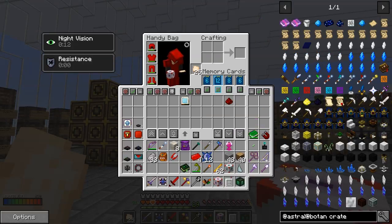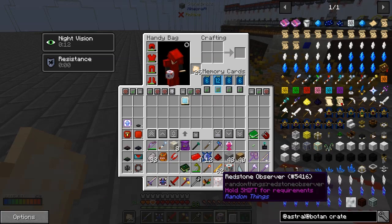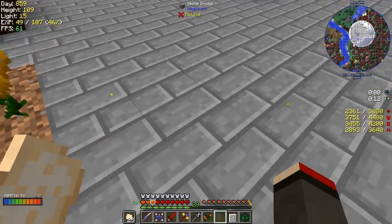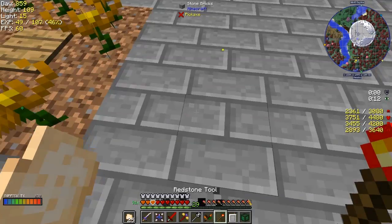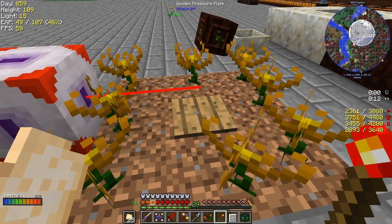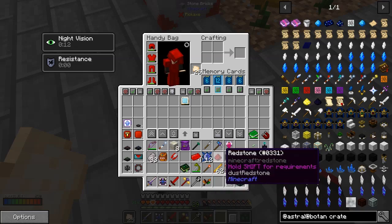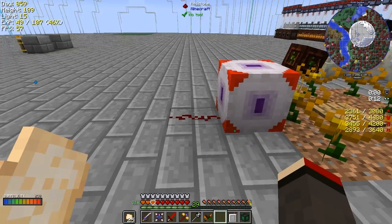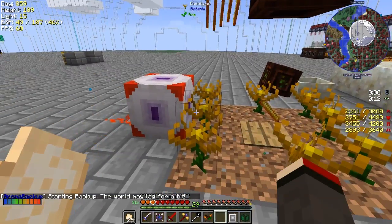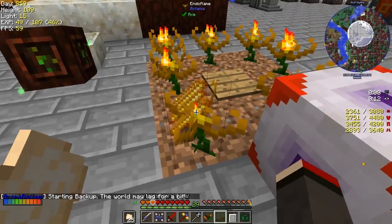I'll put down the redstone observer first. I'm going to bind this thing to the pressure plate - when you hold this it's not showing anything, but if you shift right-click and then right-click the pressure plate, it points to the pressure plate. Let's put down a piece of redstone - you can see the effect easier. If we put down a blaze rod, you see it's actually lit up - it's producing a lot more mana.